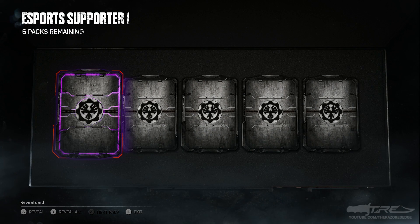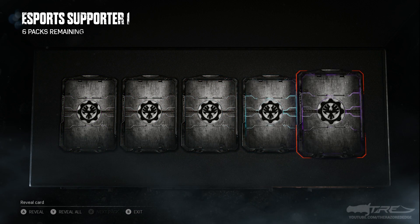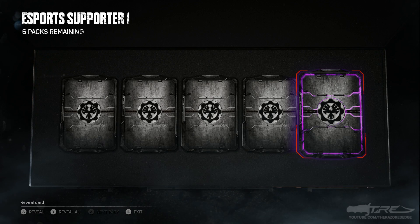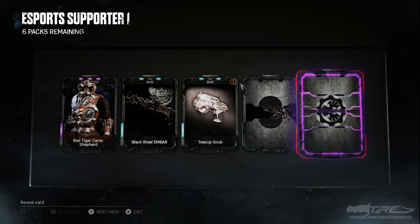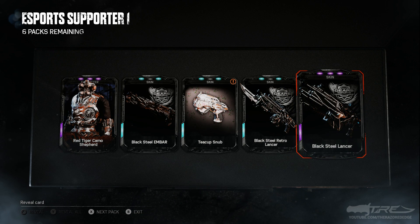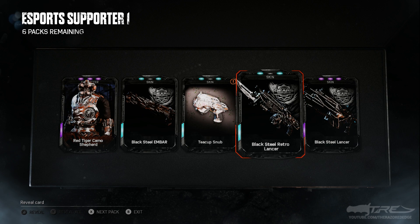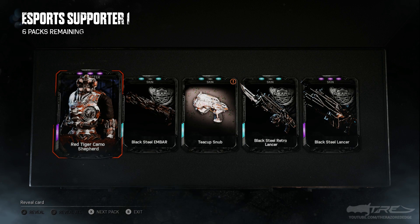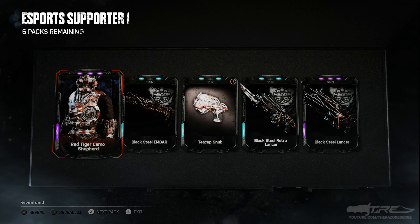The first card is an epic, then an epic, a rare, a rare, a rare, and an epic. Hitting the Y button — the epics are going to be black steel stuff. We have the black steel Lancer, black steel Embar, Teacup Snub, and the black steel Retro Lancer, and a Tiger Camo Shepherd from the base game.